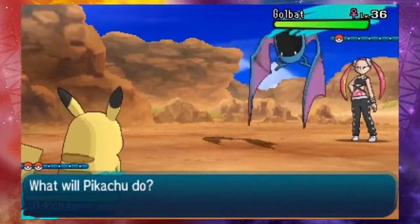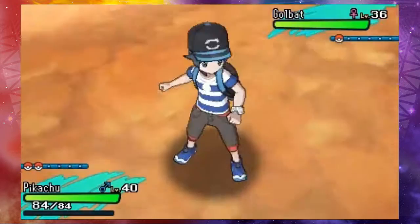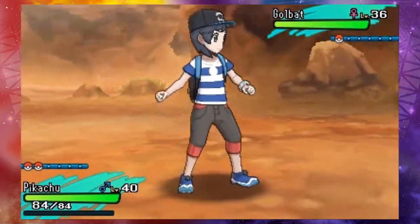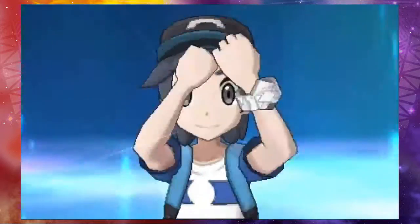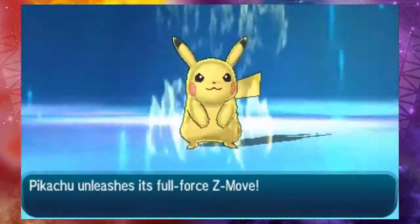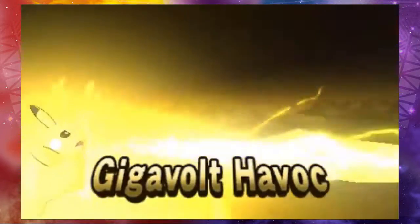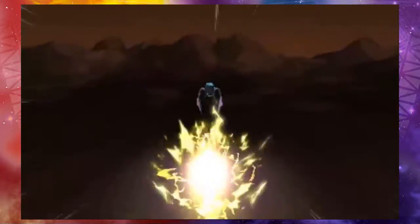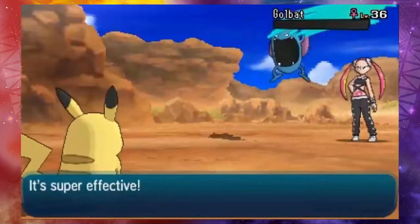I did not mess around with my party. We'll see what it looks like. Gigavolt Havoc — might as well. It's not like I've ever had a chance to use this before. Pikachu surrounded itself with Z-Power. That actually goes surprisingly quickly. Bye, Golbat. To be fair, a Thunderbolt and a half would have done it too.